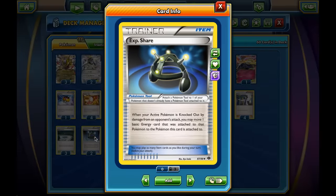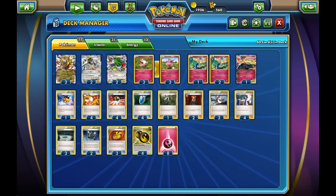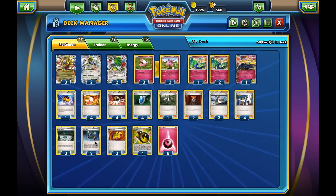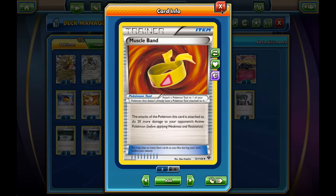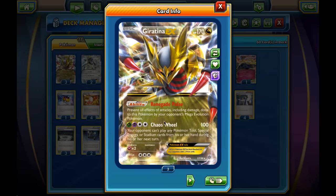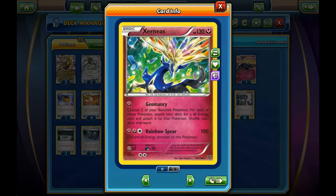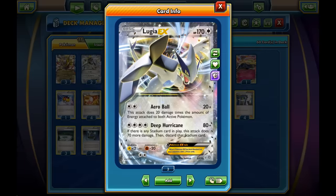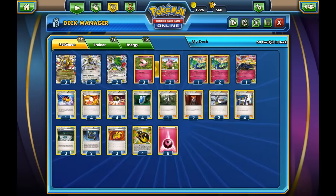EXP Share is one of my additions to the deck. I don't think a lot of people are playing it, but I've played it in Gardevoir decks where keeping energy is really important, and I think this deck is the same. If we lose a Giratina and can keep even a single energy, sometimes that's crucial to attack the following turn. We also have three Muscle Bands to increase the damage — Giratina EX with a Muscle Band hits 120 damage, which kills a Shaymin. We can also use it on Xerneas to hit 120, and on Lugia to hit 170.